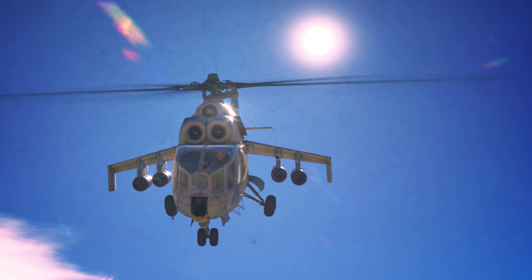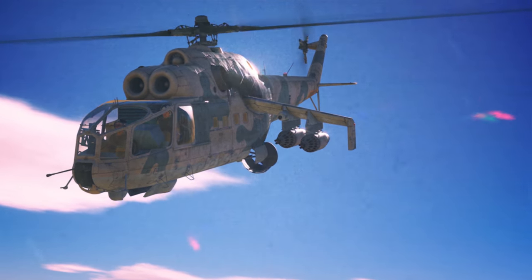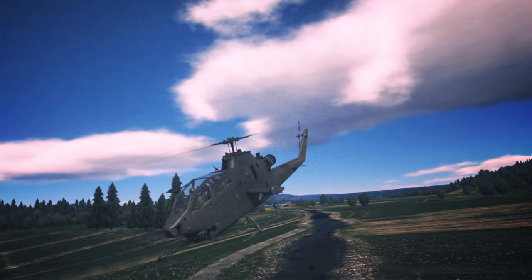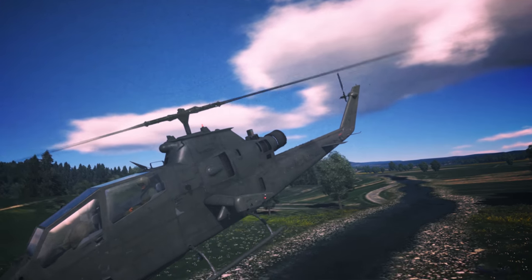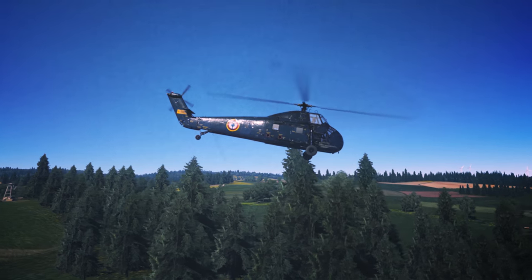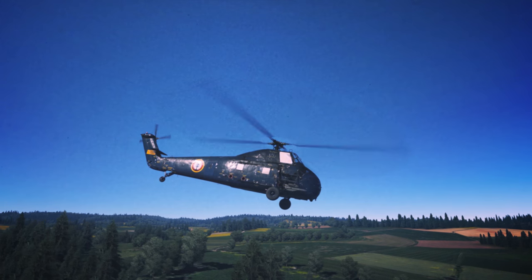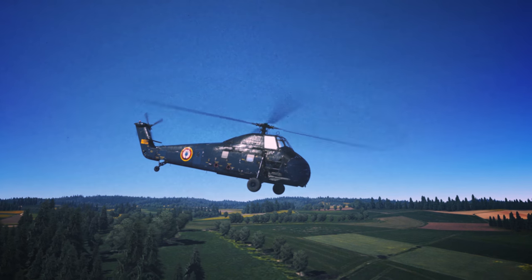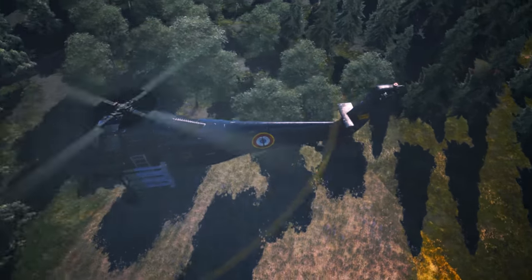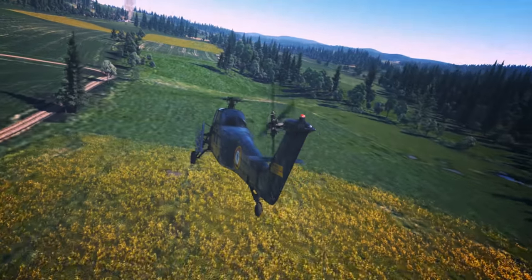Helicopters of the first generation are very different from the rotorcraft of the second. The former were equipped with piston engines, while the latter were specifically designed to make use of gas turbines. There was only one case in military history when a first-gen helicopter didn't just make it to the times of the second generation, but also found itself a pretty good niche there. The name of this helicopter is the H-34 Choctaw, and that's its story.